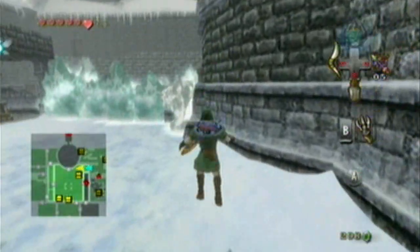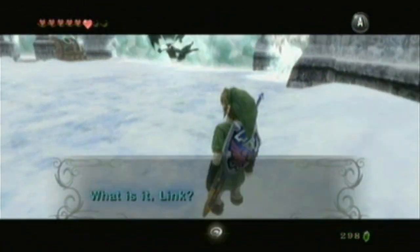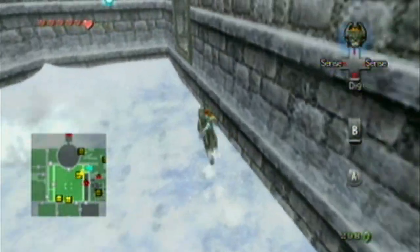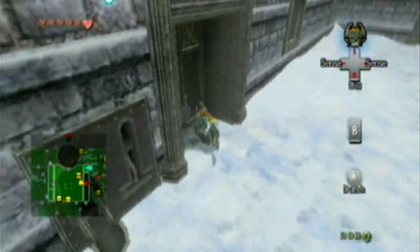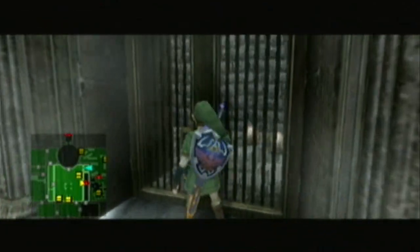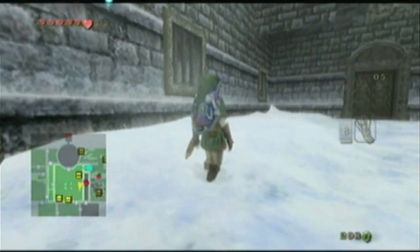And we are back here. As you can see, we are on a new side of the wall — of the courtyard. There's a locked door, which we can't enter because I don't have the key. Anywho.